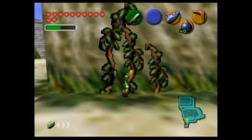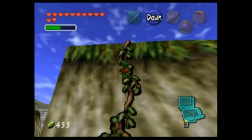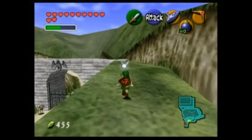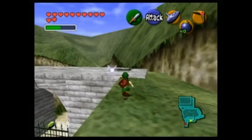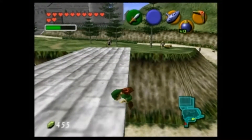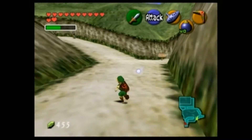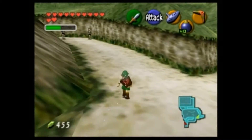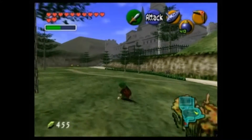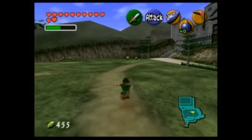Okay guys, here we are at Hyrule Castle. There are some Skulltula tokens we can get here, so I want to quickly come here to get those. We're going to have to run past these guards again, but it shouldn't be difficult since we've done this probably twice already. If you go back to where Mr. What's-his-face was — Mr. Mario, if that's what we'll call him — there is a little secret we can go do really quickly. Let's go over there.